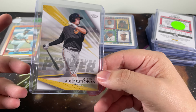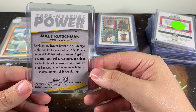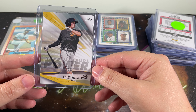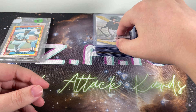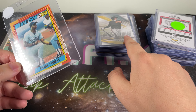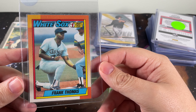Adley Rutschman — I grab his cards anytime I find them. This is a Topps minor league card. Depending on which rankings you look at, he's either the number one or number two prospect in all of baseball heading into this season. Hopefully he can get healthy and make his debut a bit later on, and hopefully he lives up to the hype. I certainly hope so as an Orioles fan.